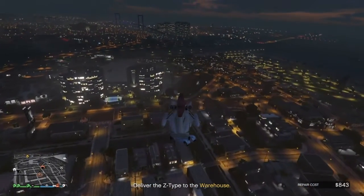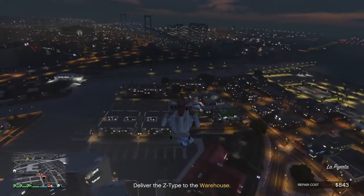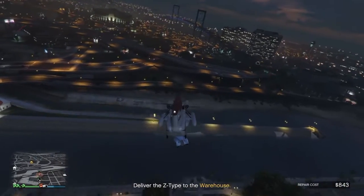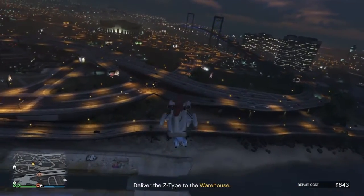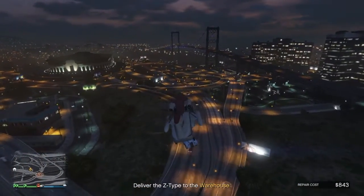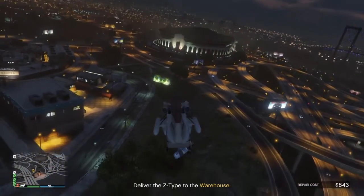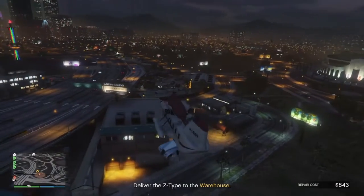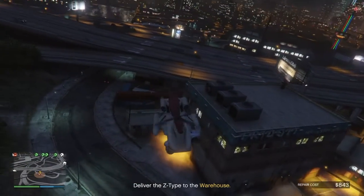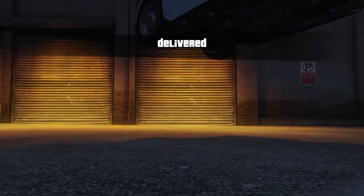It's really cool when you deliver a car to your warehouse with the Cargo Bob. All you have to do is get close to the little yellow dot at the garage entrance and it'll start a cutscene. Just pull the car right in and it'll leave you hovering over your warehouse in your Cargo Bob when you're done. Sometimes it even shows a little guy coming out and driving your car into the garage — it's really cool to watch.